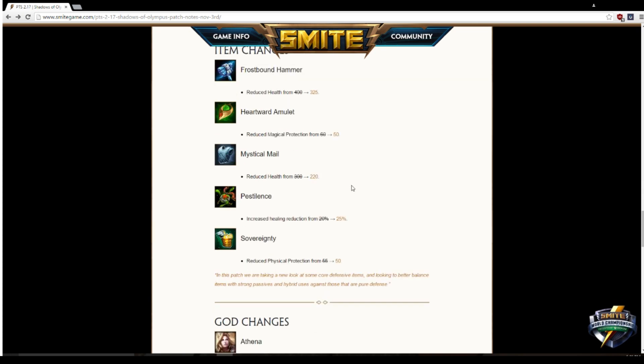Mystical Mail — huge nerf. Health reduced from 300 to 220. I like this change. People are probably still going to build it because the passive is still good, but now you can't be invincible while doing that much damage. The problem was that the second you completed Mystical Mail before your opponent, you just won lane — you had physical protection galore, a ton of health, and you out-damaged them. Most warriors would have Bluestone done by then too.